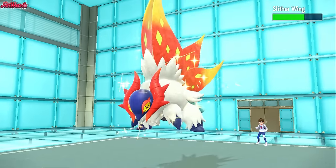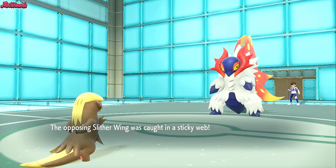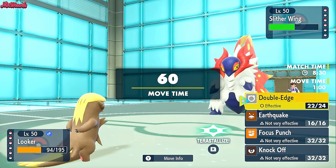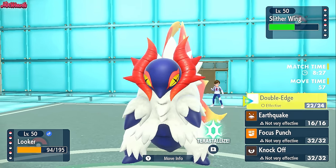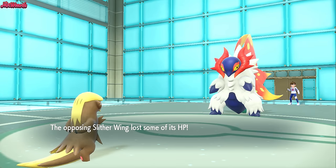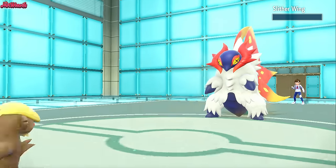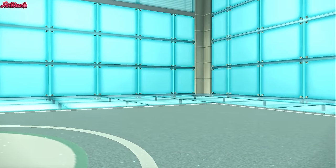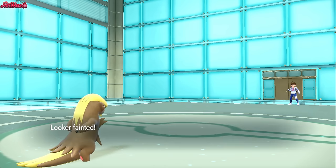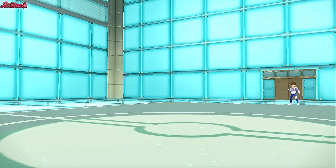Sliverwing comes in — we know it's Life Orb, but it gets slowed by the Stealth Rocks and Sticky Webs. They pretty much have to go for a First Impression here — we go for a Double Edge. First Impression hits, we lived on 4 HP because of the Aurora Veil! Gumshoes takes out 3 of their Pokemon. This is a Gumshoes video — leave a like and subscribe if you could, please. Gumshoes deserves it after all that.